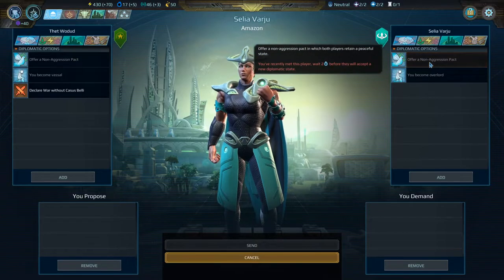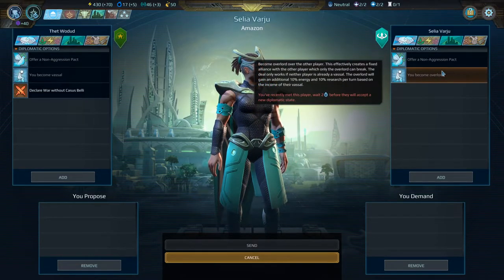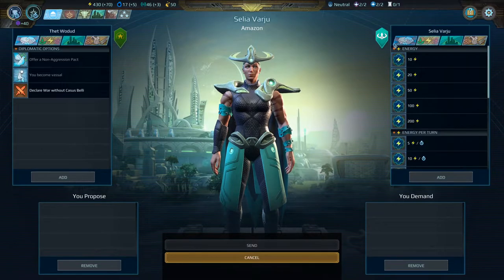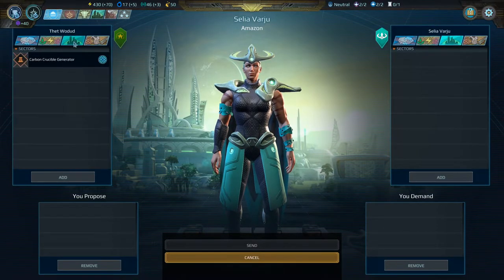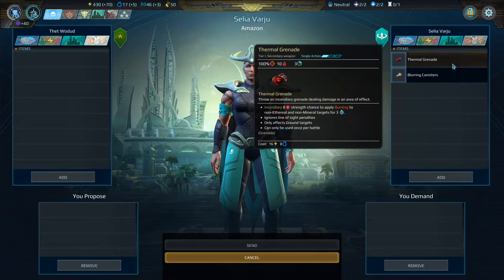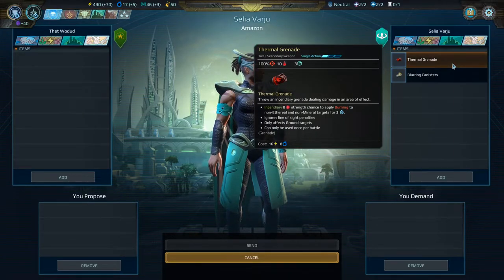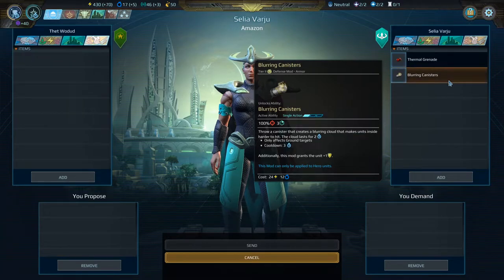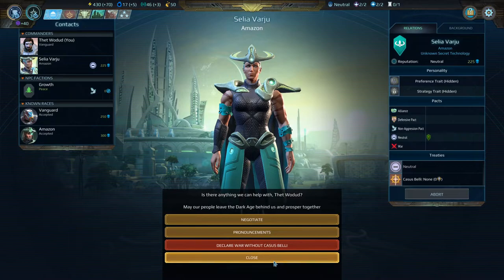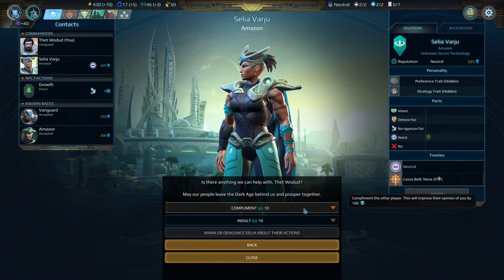She's respectful towards us right now. Amazons like us 300 — we're accepted. Vanguard like us. The Growth — we're peaceful with them. Now we can enter negotiations. We can't offer a non-aggression pact for a couple of turns since we just met. We can trade energy, cosmite, or sectors. And we can trade items — she already has items, including a thermal grenade that doesn't stagger but can make enemies burn, and Blurring Canisters that create a cloud making units inside harder to hit. We can also declare war, compliment them using influence for relation, or insult them.